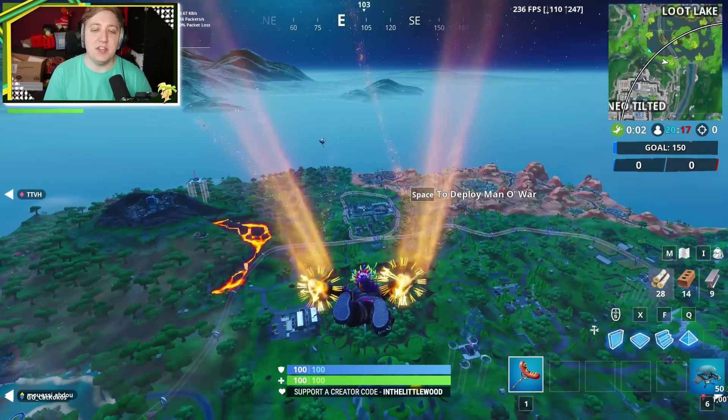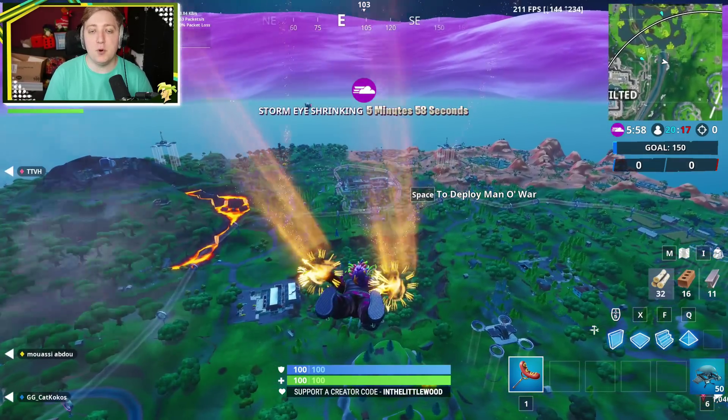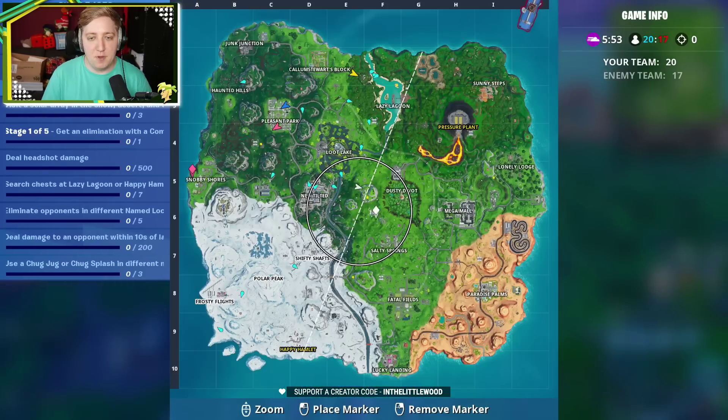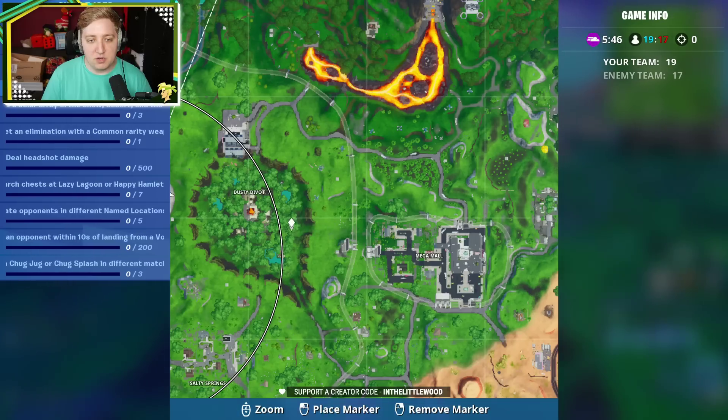Welcome back to Fortnite. Today is another day which means there's another brand new fort byte, and this one's pretty simple. All we've got to do is go to a location found between the Mega Mall and Dusty Divot. If you're having a look on the map over here, you can see Dusty Divot is right in the center, Mega Mall is over here, and there's not really a great amount between those two locations.